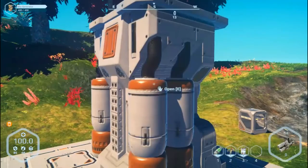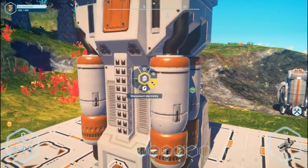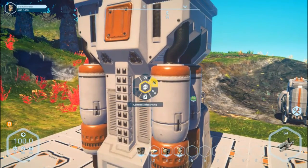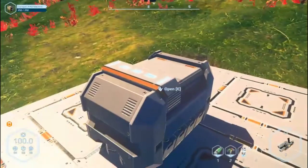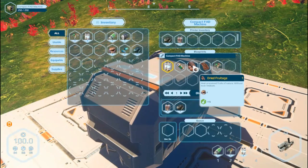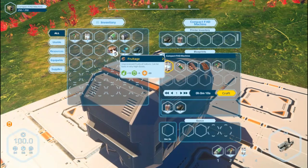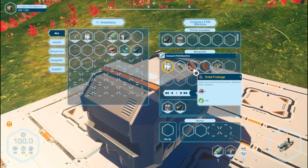To link these up, I push C in build mode, then hover over to this one here — connect electricity — and then left-click on the thing you want to connect. If I open this up now, the things are now available. I can make dried fruitage — this will give me plus 15 food and plus 5 water, but it can be toxic. You can see the little orange star. If you dry it, you won't get the water but you won't get the toxic residue either, because it's heat processed.